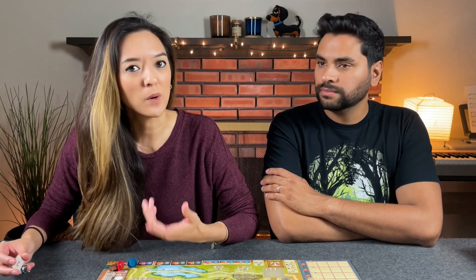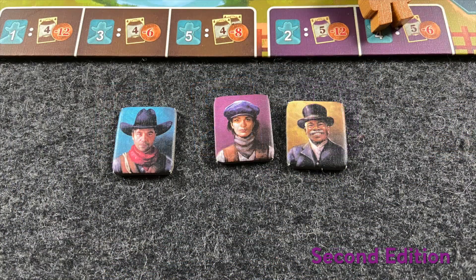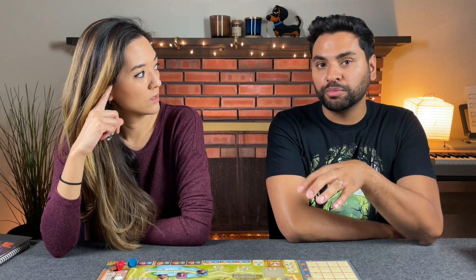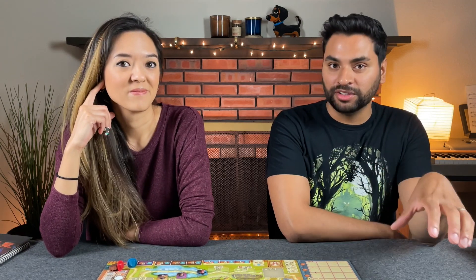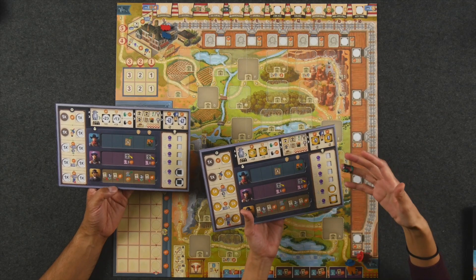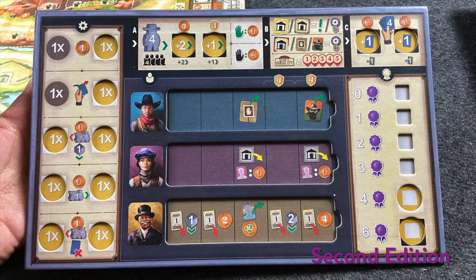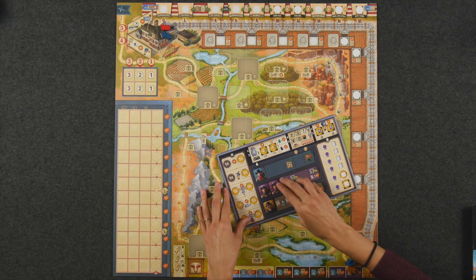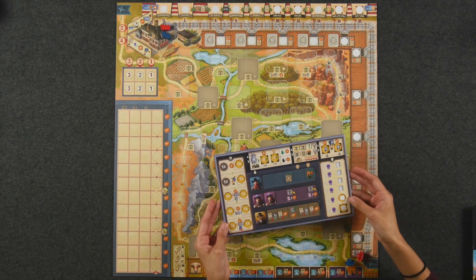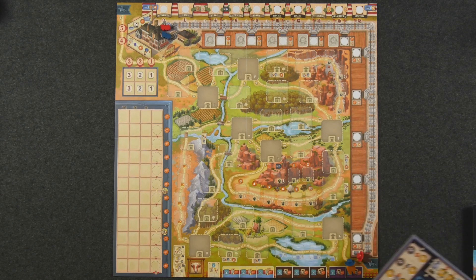In addition to the new outlaws, we also have new workers. This new second edition features a more diverse cast of workers. We have the cowboy, builder, and the engineer. In the previous game, purple was the engineer — it is now the builder, which acts as the craftsman from the previous one. We also have new player boards, and this is probably my favorite design upgrade. This was something that we definitely needed in the original game, and I know there are a lot of people that did their DIY for this. The workers fit nicely right in there, and it's just a nice clean look to the player board — very functional.